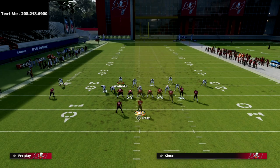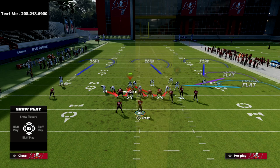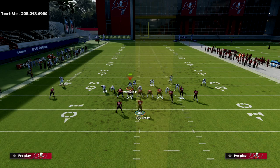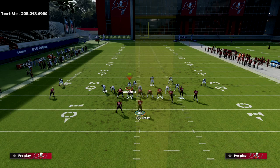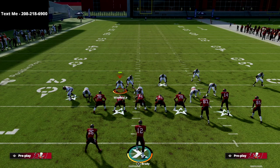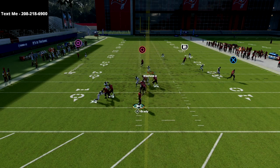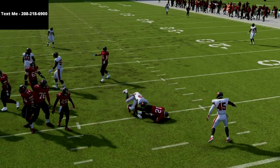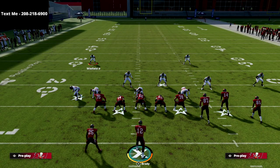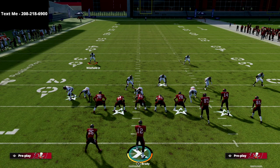First things first, let's get that two-man pressure coming in. We like to use a blitz on our user to get that to come in, so we're going to stand right in here. At the snap of the ball, we're going to do a little wiggle and then hold left trigger to pull that running back out of the way. You see the running back stays with me, and I can get that edge pressure — at least once he gets off the block — to come in.